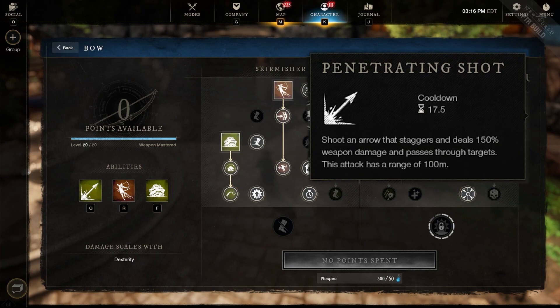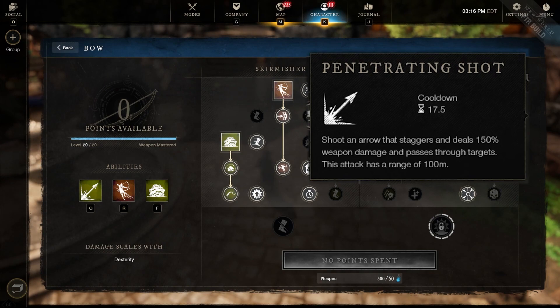Last but not least, we use Penetrating Shot. This slows down people who are rushing you directly. You get a lot of melee characters that will push you as a ranged player, and I always use Penetrating Shot to make them think twice. I'll show you in the gameplay exactly how this works.